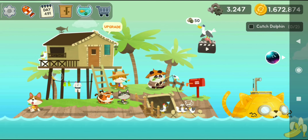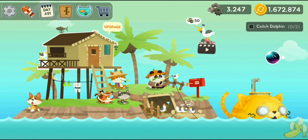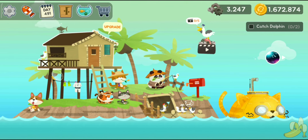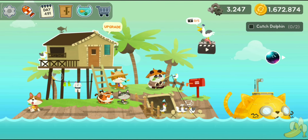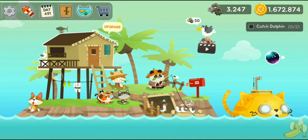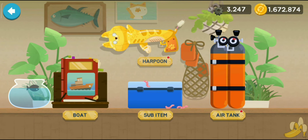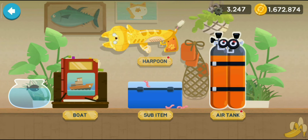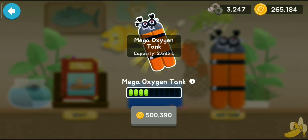Hello guys, welcome back, I'm Banana Peel and as you can see we are back to Fisher Cat. It's day 491 and I have done a lot of coin farming. I actually thought of buying some gears with this cash but I thought why not spend it on the air tank. It's at just 86 liters — 83 liters plus — that's all after so much, but it's not that bad.